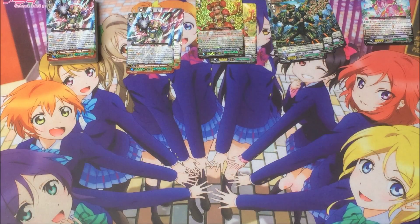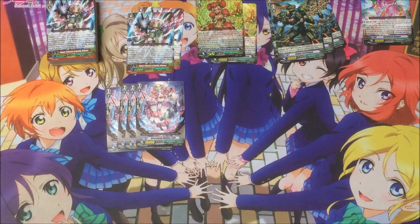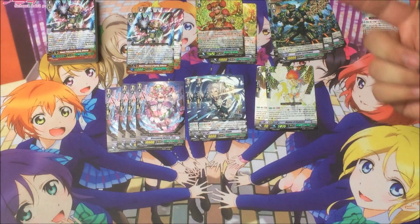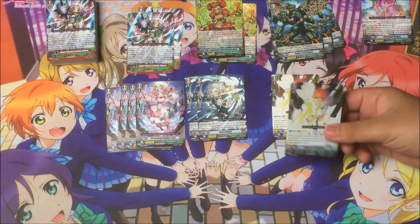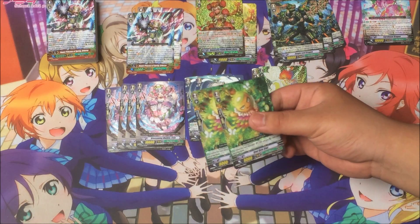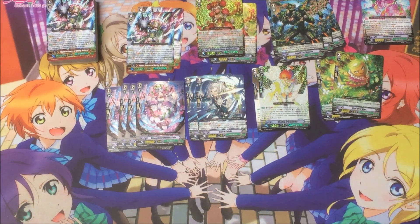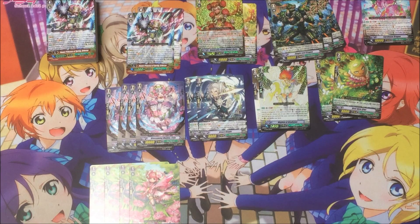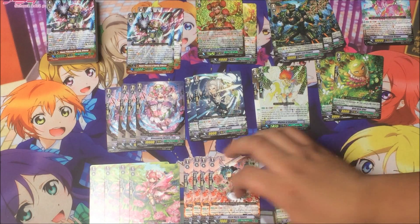Next, four awesome drawn 10k beaters — nothing much to say there. Two 12k attackers for Generation Break 1. Two of this guy. This is our girl — every single Generation Break 1 does something for the deck. In the case of Neo Nectar, it calls another copy of a unit you have in the field, so it duplicates. And then two of these — cool cute Kiwi. Two special intercepts. Four awesome 8k beaters — I love the Neo Nectar art. Four 10k attackers. Two special Generation Break 1 boosters — 10k boosters.